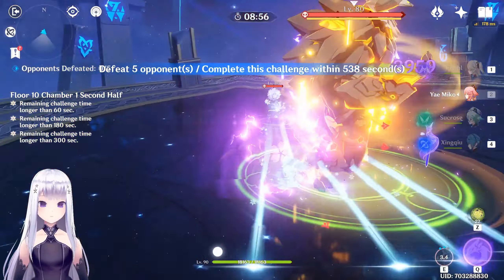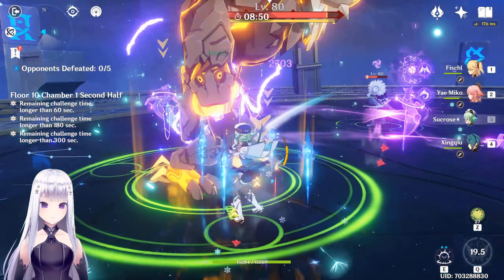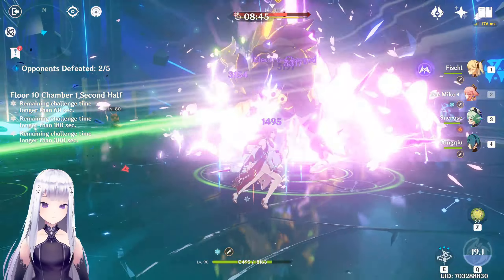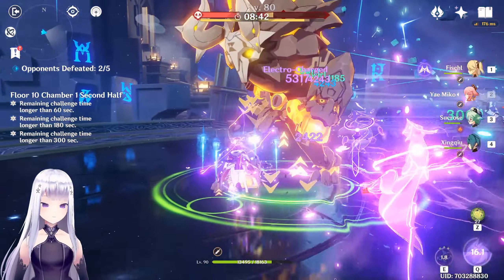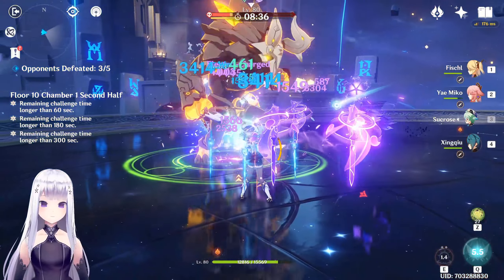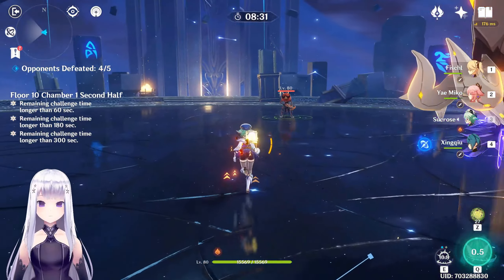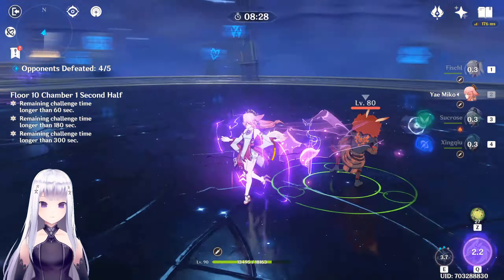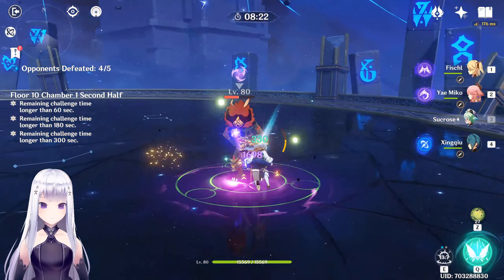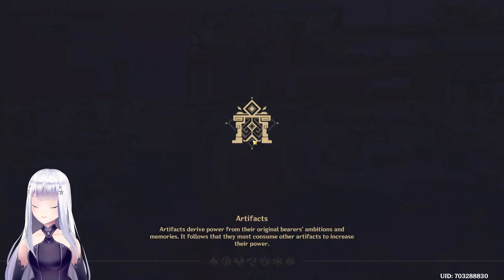Placing one totem here, another totem right here. Just smash them, Yae Miko! Tasering them to death — so easy. Now we've got two enemies left. Hopefully the next floor gives us a bit more entertainment because that was pretty boring.